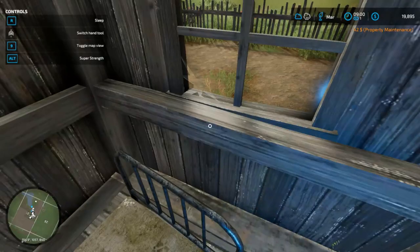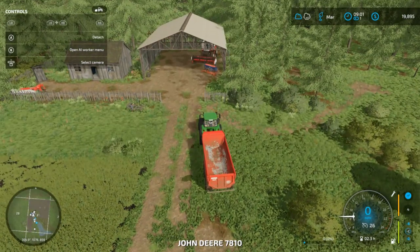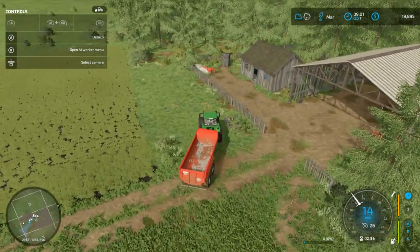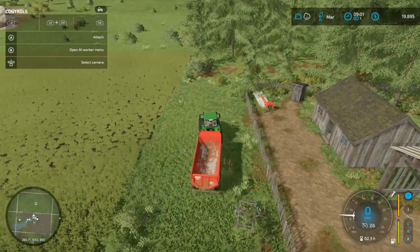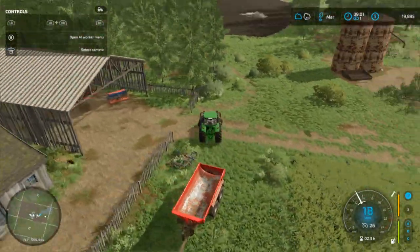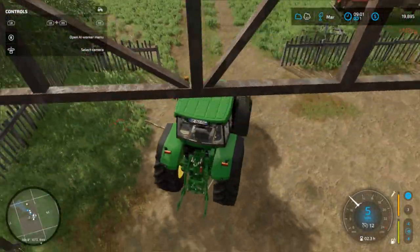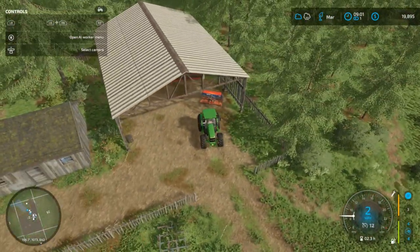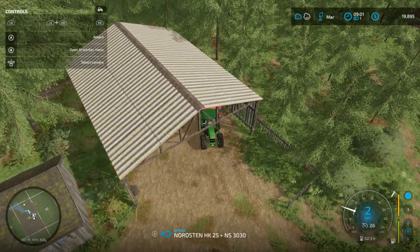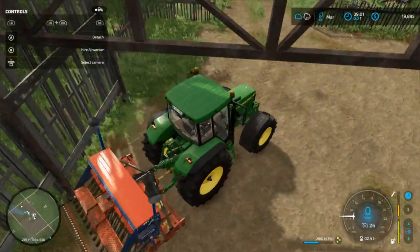It's going to rain later today - it'd be a great day to go out and plant some stuff. Let's take our trailer and run it over to the side. Hello canola, I know you'll start growing here pretty soon. We'll dump off the trailer and go pick up our seeder. Our cedar seeder is only three meters wide - about ten feet - so it's going to take a lot of passes. We now have a tractor that is much more powerful.